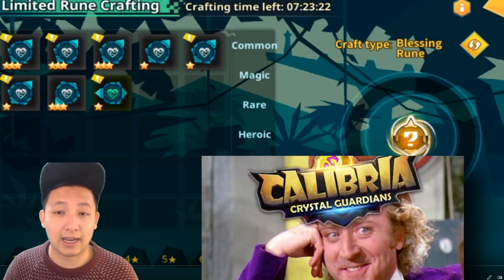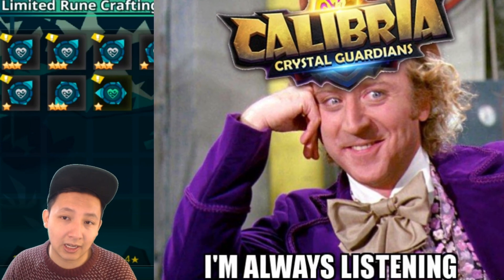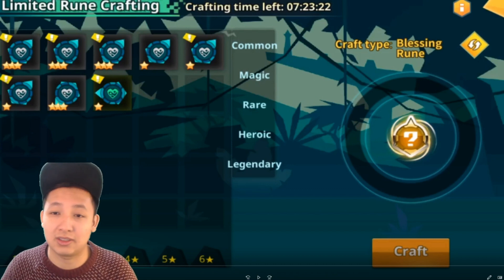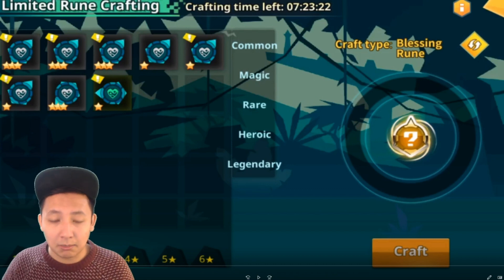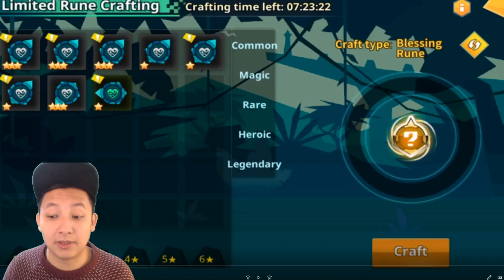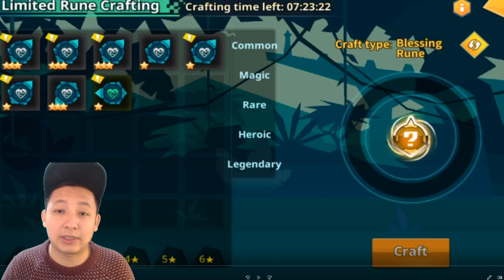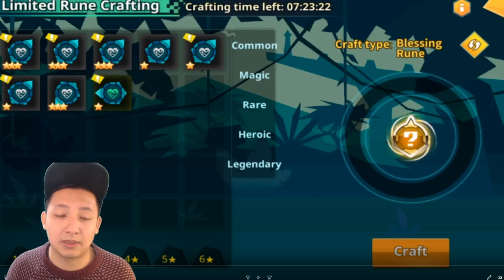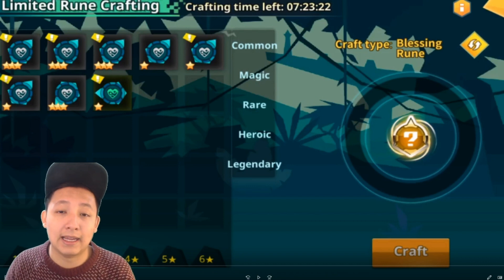I want to thank Calibria because I feel like they've actually listened to the community. They've added a craft time limit in the center of the page here. Small qualities of life are really appreciated in events such as this. Time events should have a timer, milestone events should have a counter. For example, the 200 mystical summons event — the community felt it would have been great to have a counter showing what scroll you were on to reach that 200 sacred scroll milestone. They've listened to the feedback and added a time limit on this one. I hope they continue having these little quality of life improvements in future events. Well done and keep going.